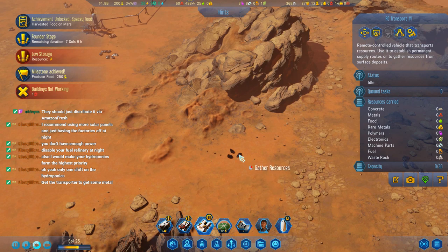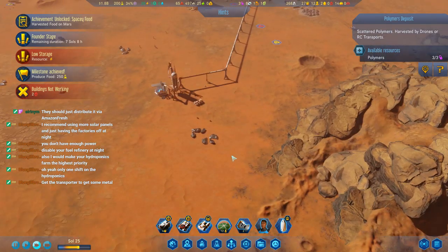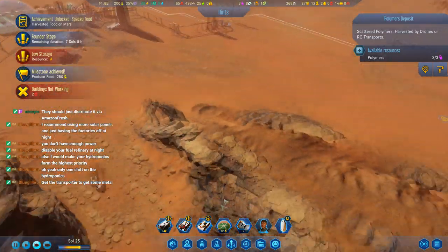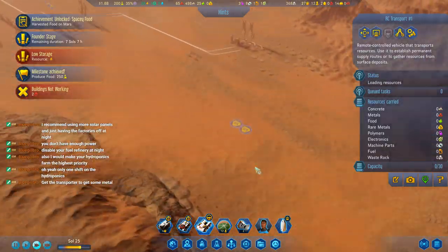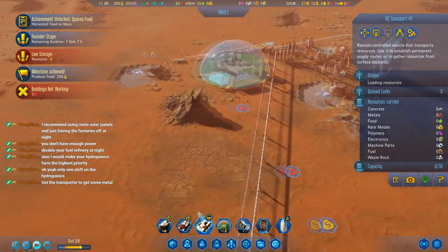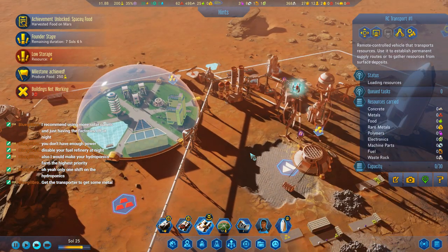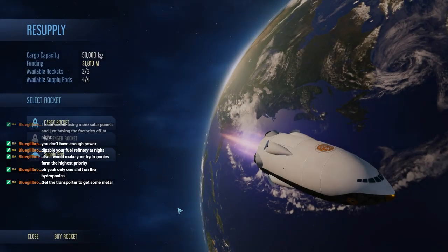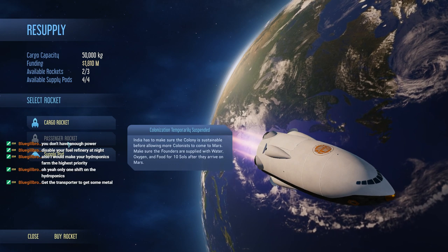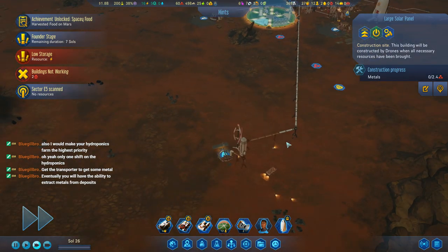We need to... what is that resource name? Oh, there's a polymers deposit right there. I guess all our metals is like piled up over here or something. Anyway, we need more peoples. Oh we can't? 10 souls. Did the robots get any metal at all?